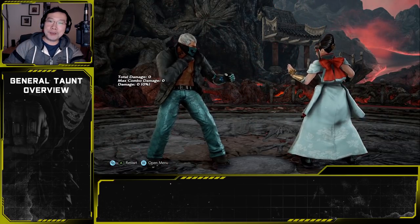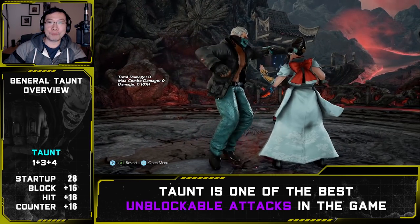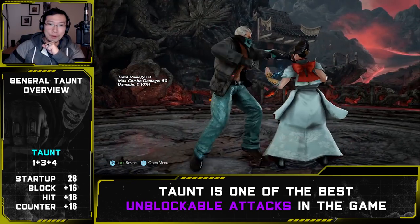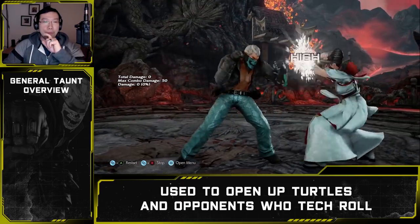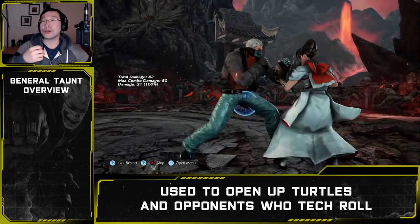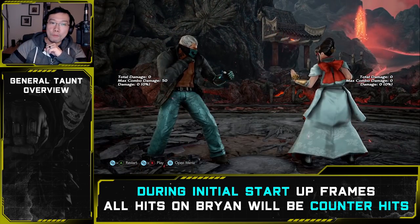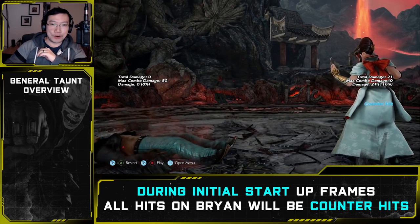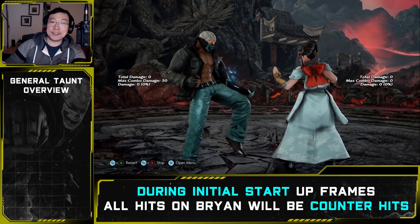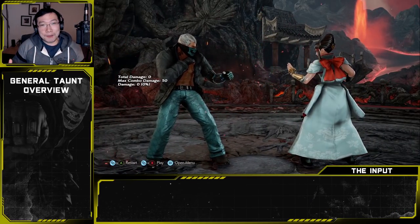Brian has one of the best unblockable attacks in the game: the taunt. It starts up in about 28 frames and grants Brian plus 16 frames on hit, leading to guaranteed follow-ups. This move is great for opening up opponents reluctant to press buttons as well as opponents who love to tech roll. Be cautious using it in the open — during the initial frames right before Brian lifts his knee, any hit will count as a counter hit. Once the knee is lifted and during the laugh phase, hits register as normal.